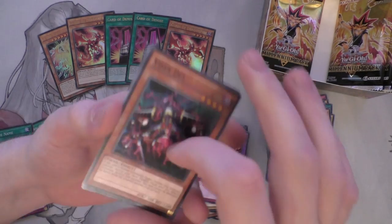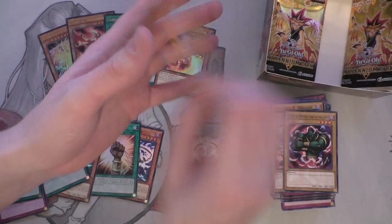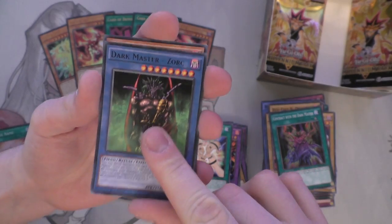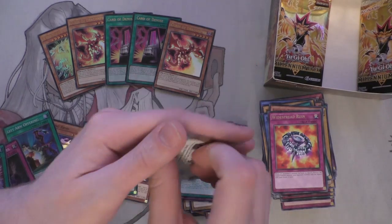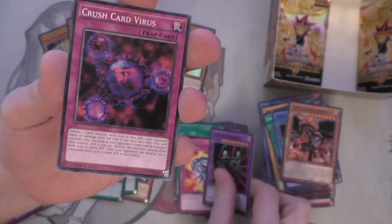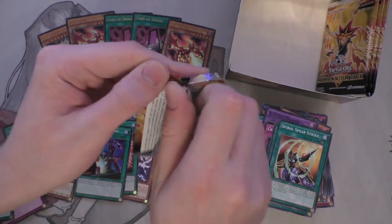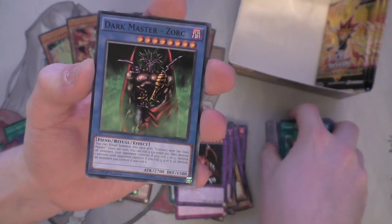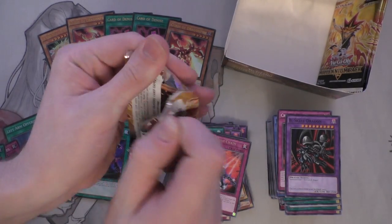Not too bothered - Rebellion would have been nice, but it's kind of strange I'm not going to be able to show it to you. Symbol of Friendship - cool card. The ratios are really weird in this box. Contract with the Dark Master. And Dark Master Zork - I really do love Dark Master Zork, it was like one of my favourite rituals back in the day that I used to summon against my friends and it would just be obliteratingly good.